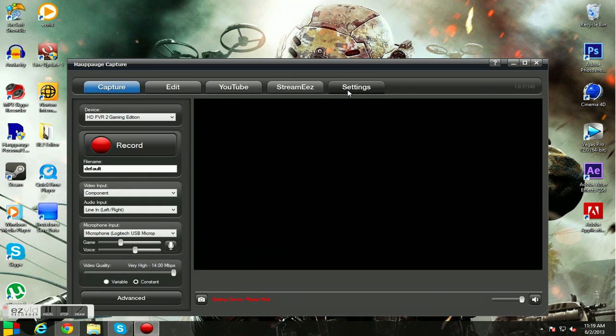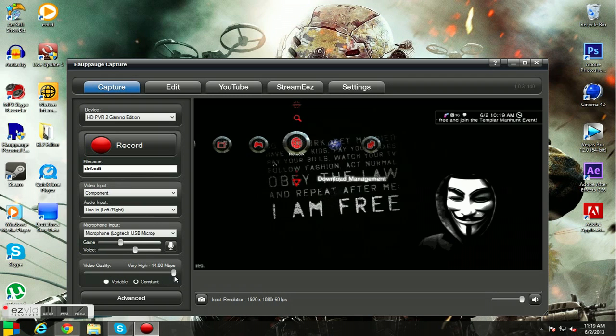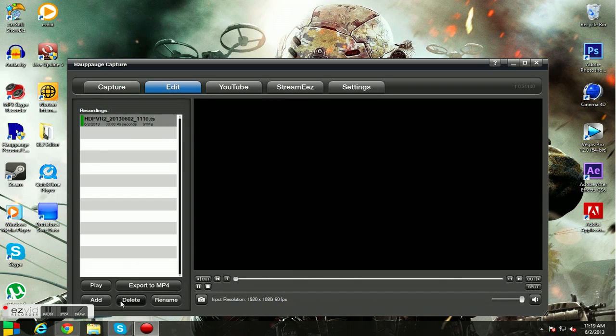I am still getting used to it, but basically you would just put your mic in. You can adjust your audio levels between your game and your voice. You can choose your bitrate right here. I have mine up the highest constant, and all you do is click record, and then it would pop up here in this list.